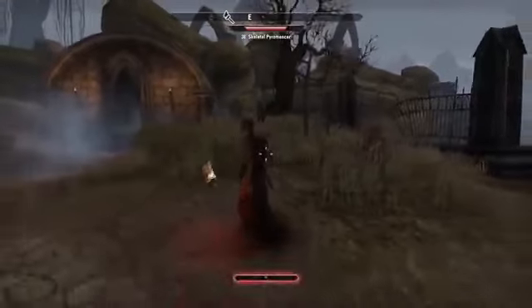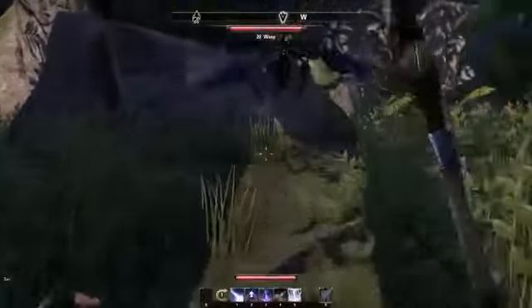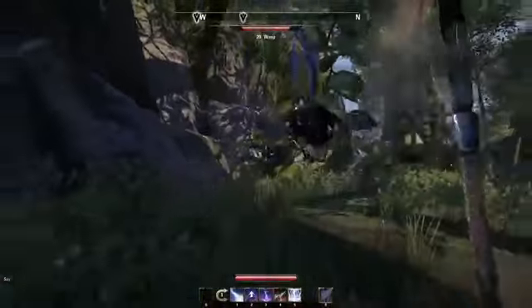No matter what class or race you pick, if you pick up a sword and shield you can start getting stronger with that weapon. Or alternatively, if you want to wear light armor and use a staff, you can become a good mage.